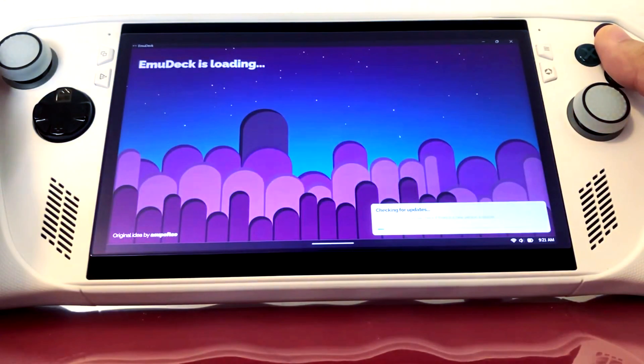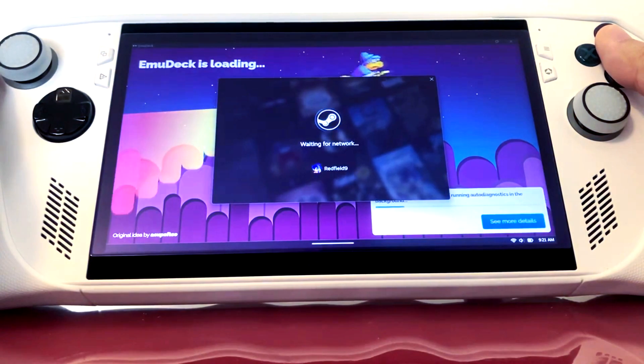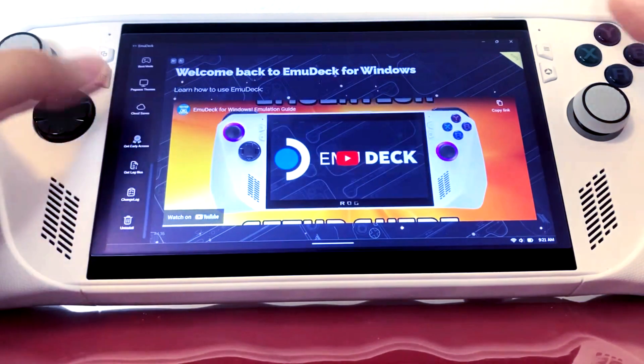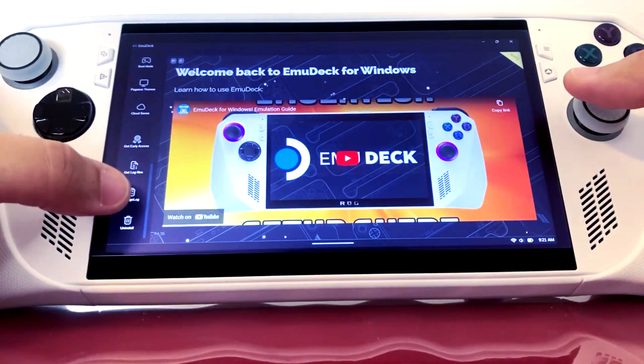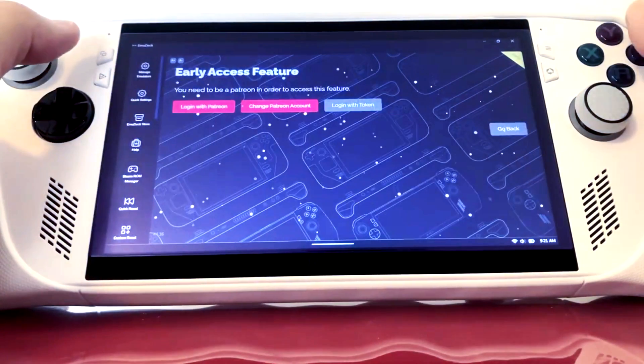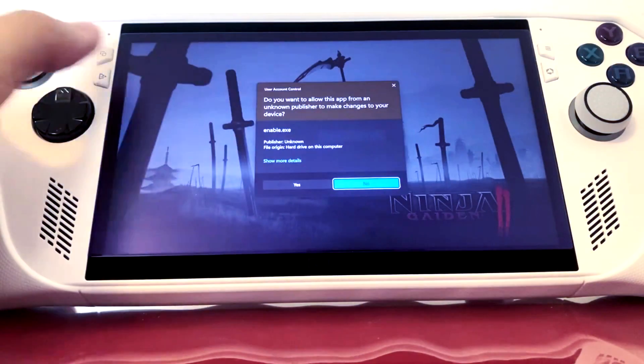I like having automatic access to everything I want, instead of a 10-second to two-minute process just to switch to this mode with big pictures and simplified selections. It shouldn't take that long, but most likely with Steam Deck 2 we'll see some kind of evolution of that.